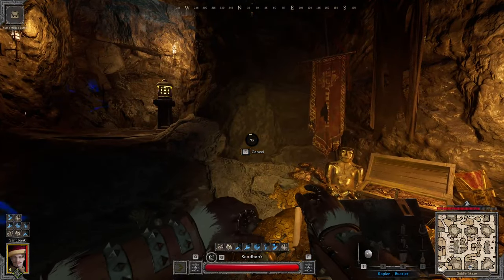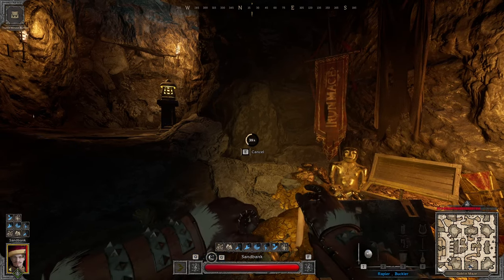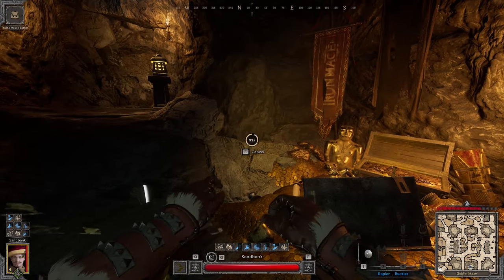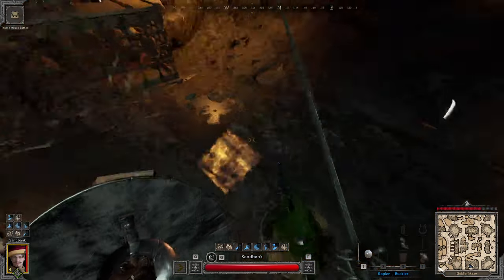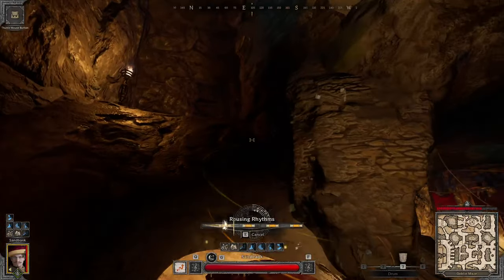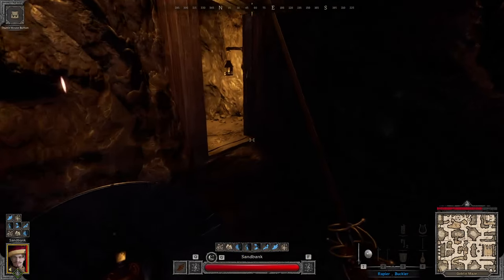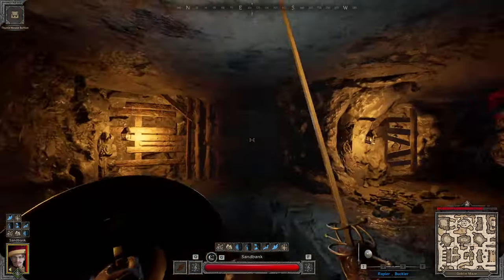I'm just going to get like one quick hit off this, then I'll go look for an extract because you really don't want to get greedy down here — it's easy to get screwed. You definitely want to take legendary gear because of the AP you get from it, and a lot of times it'll just be good enough to want to keep it anyway, or sell it.